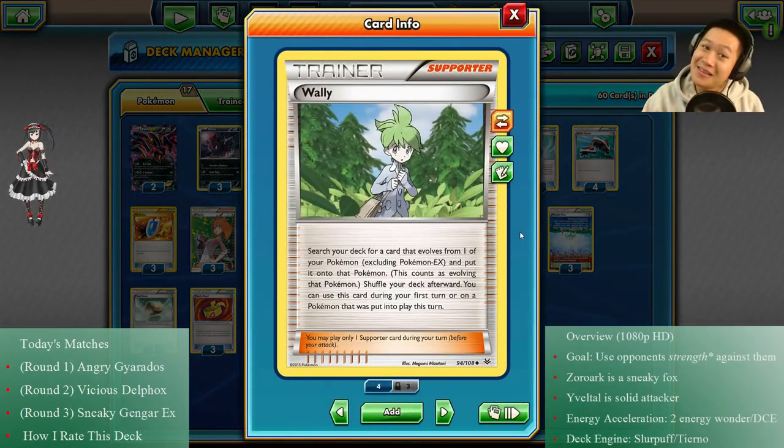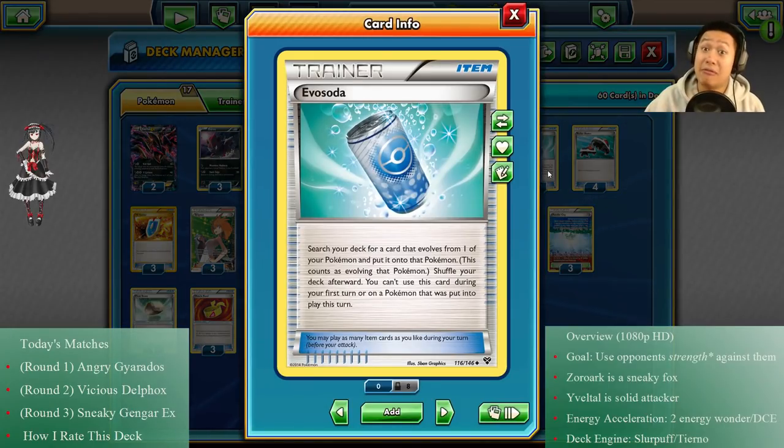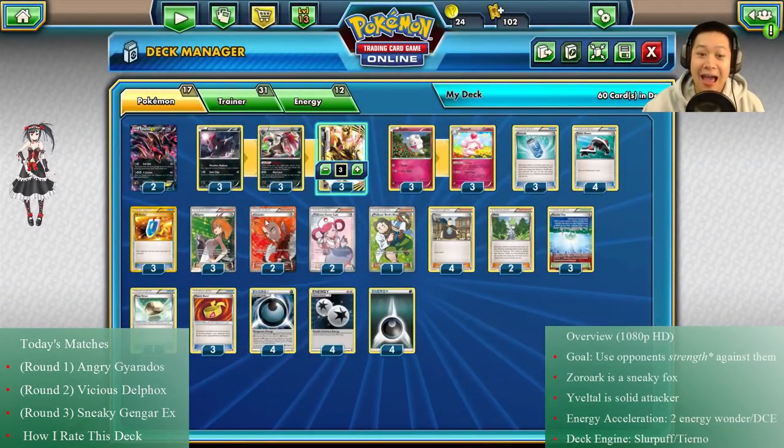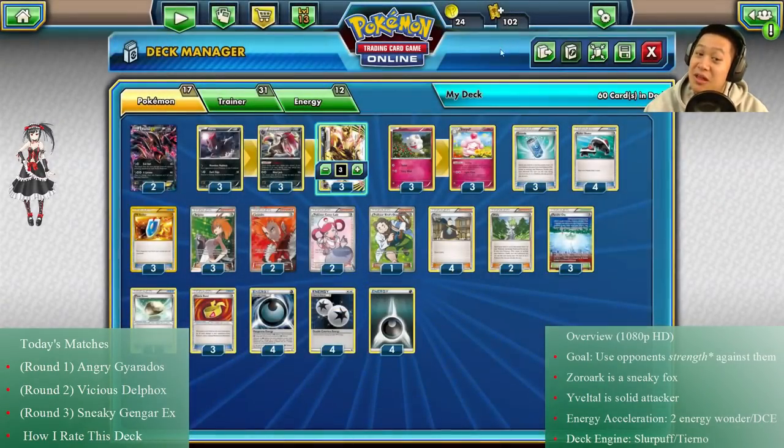I added some Wally because it helps Zoroark BREAK come out into the field much quicker — it has more hit points and a new attack, which is why we need to get it out. I have some VS Seeker; I have big evolution lines so it helps get out my Slurpuffs and works for Zoroark BREAK, which is why I'm not using Level Ball. I have Lysandre — I really should add one more.